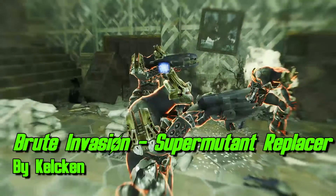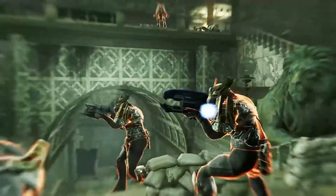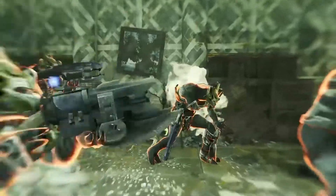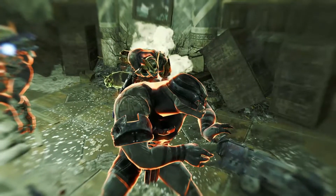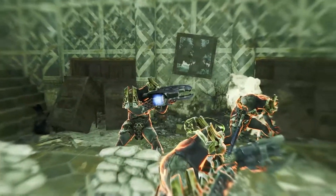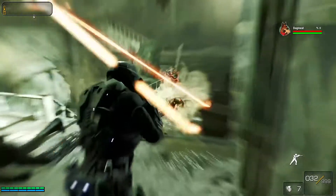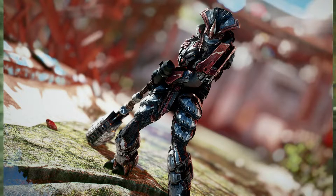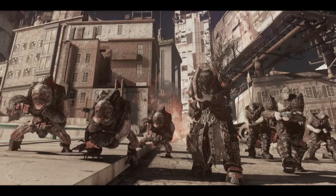Now we move on to enemies. Brute Invasion turns all super mutants into brutes with three different sets of armor. These are not lootable for the player to wear. Super mutants will either be a brute, brute captain, or brute chieftain, and they also include five new weapons — including the grav hammer. This is an excellent mod, very similar to the Gears of War mod that replaces super mutants with locusts.